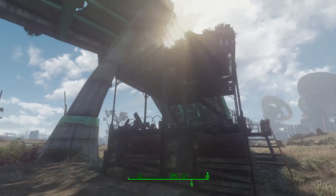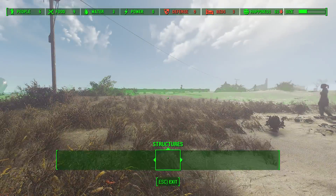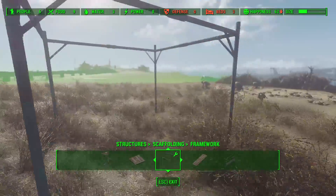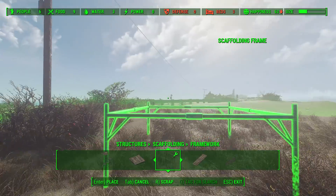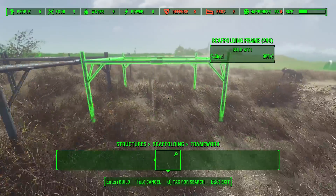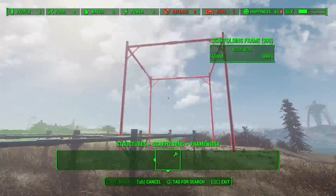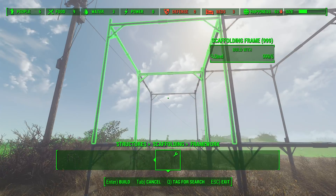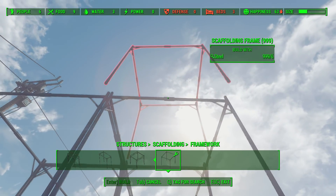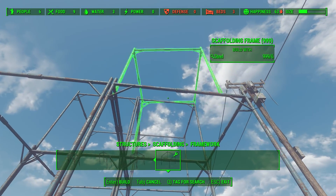Instead of just having food in a dirt patch in the corner, let's have it in a tower - a food tower. We're building in Nordhagen Beach, a lovely place, a bit small in my opinion. I've sped up the video - these are really easy to build. The only annoying part is the scaffolding: they just don't clip properly. On PC they just refuse to click right, you have to fidget like mad.